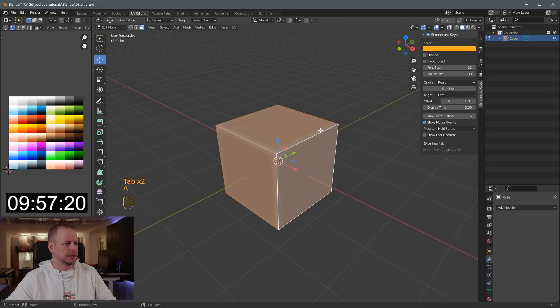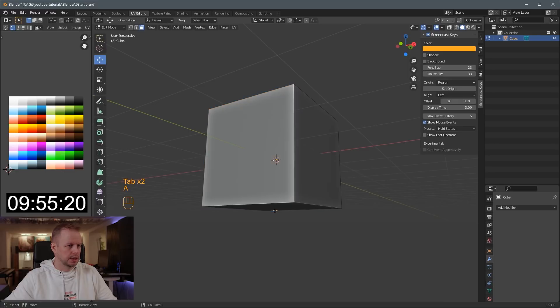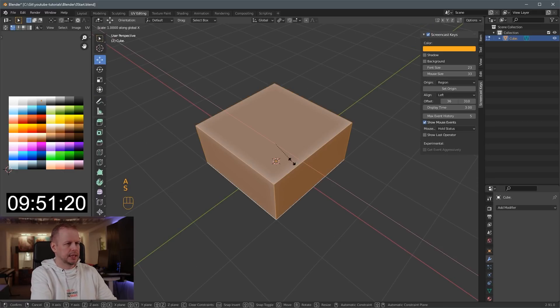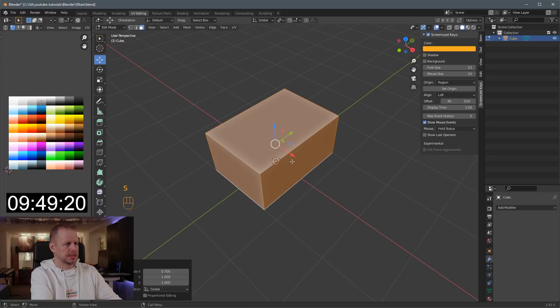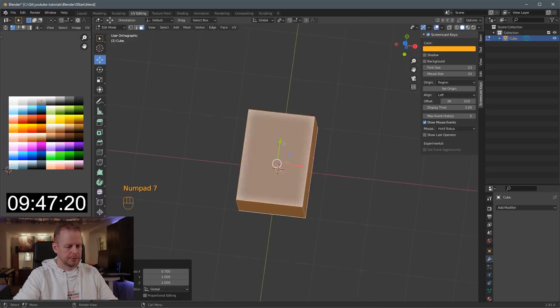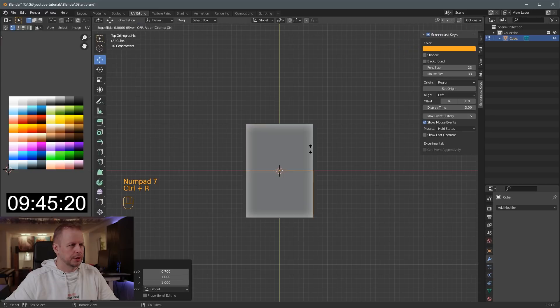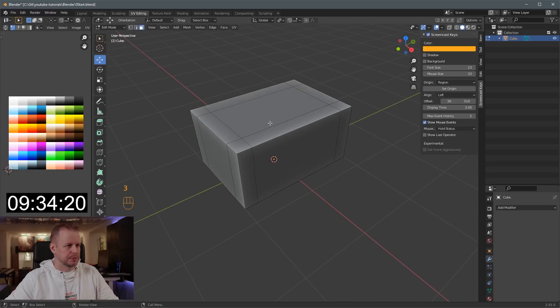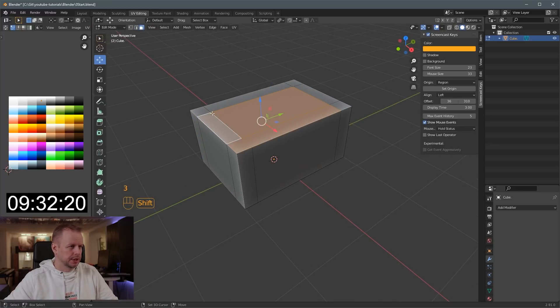And we're off. Tab into edit mode — I was actually already in edit mode. I'll bring this up. Hold the Control key, snap that one there. A to select everything, scale X, 0.7. That seems like good dimensions. Control R, let's do some loop cuts here. I'm going to just wing it so I'll get roughly the same dimensions. That's a good thing with an old treasure chest — they were handcrafted, so I'm sure they weren't laser precision. They measured these things.